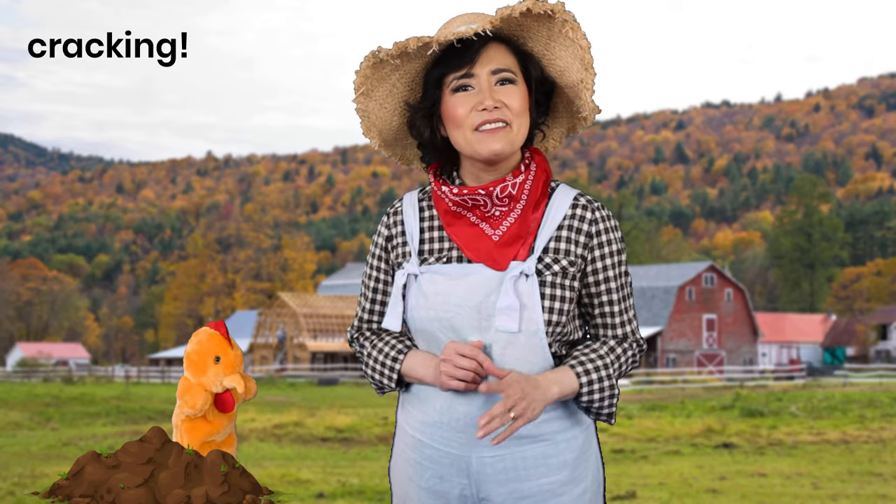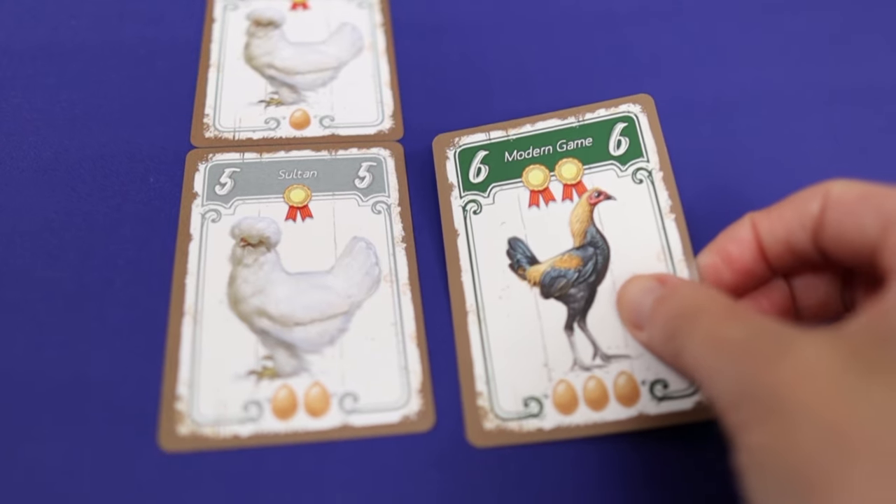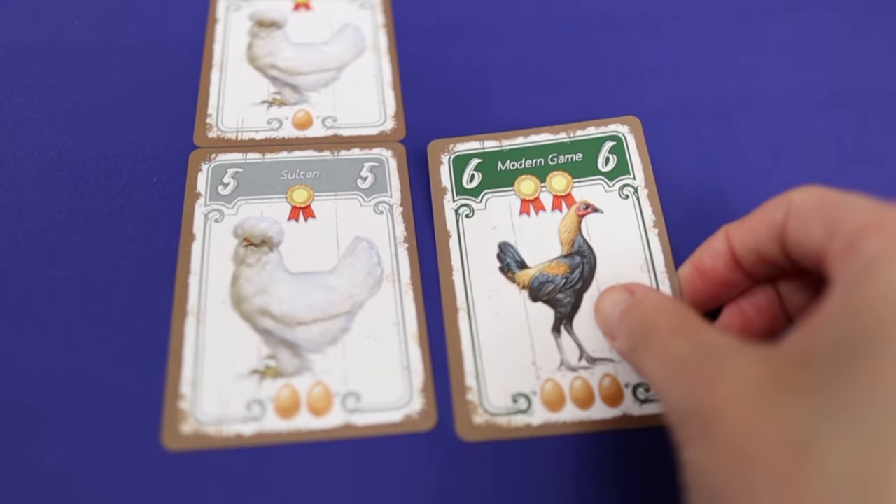Let's get cracking! Players start with four chicken cards each, and will play cards to their own play area in a 4x3 or 3x4 configuration, until they play all 12 cards.